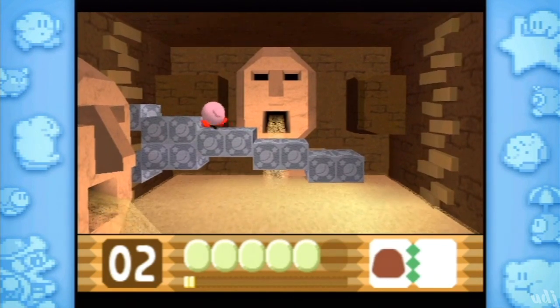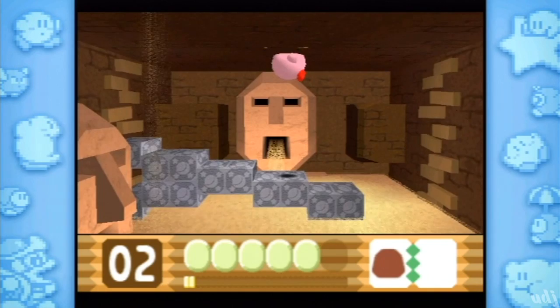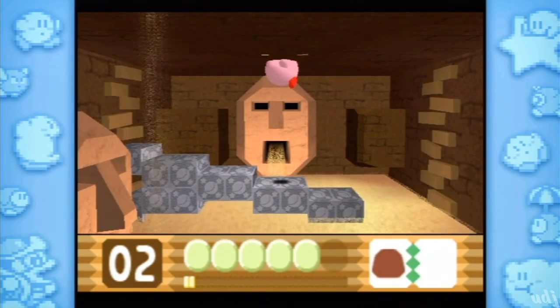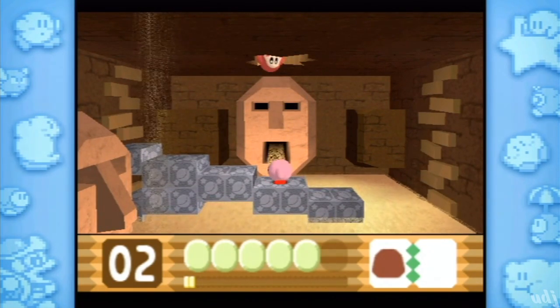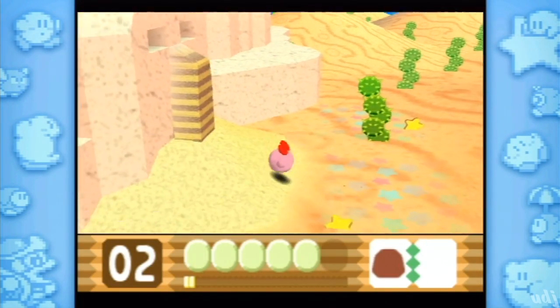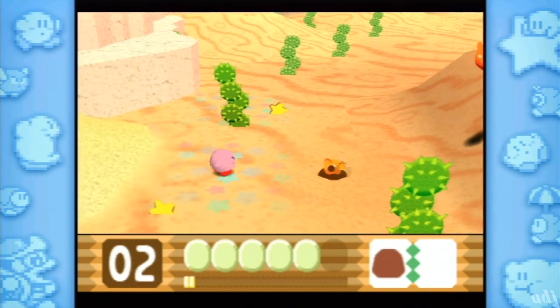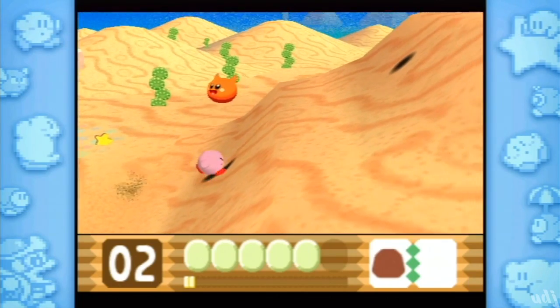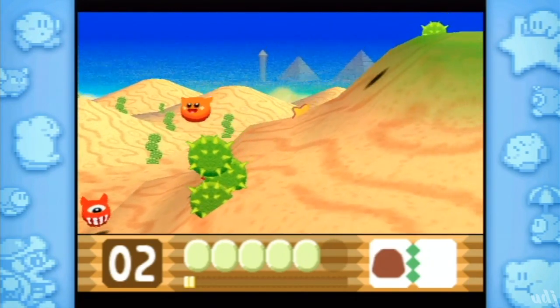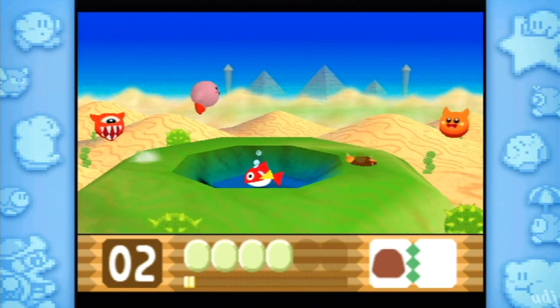We need stone, right? We need to get up here using stone. See this? That looks a little weird, doesn't it? Very weird. We'll come back to that in a little tiny bit. We need to go over here, over this little mountain oasis. It's kind of neat — very different from all the rocks and stars we've been seeing thus far.